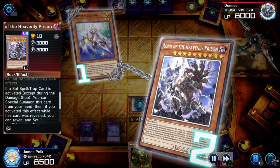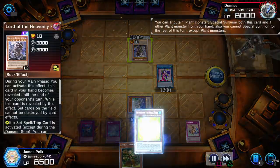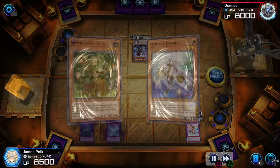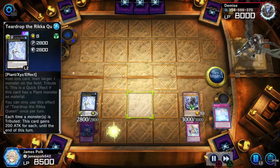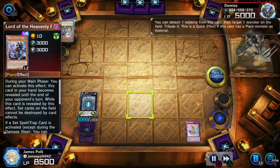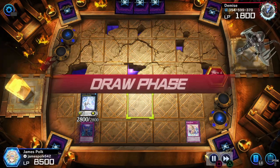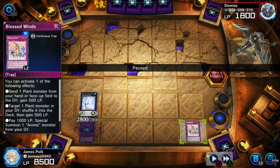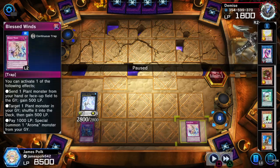Lord of the Heavenly Prison. Gloss out Lord of the Heavenly Prison, tune to Snowdrop — should be the Dancepeon, make them level 8. All from Snowdrop, Xyz into Teardrop Sheet, tribute Snowdrop, take the Lord — 3000. Teardrop ship it, the Lord boost 3200. Based off this board we got quick effect tribute negate, and then Blessed Winds to pick literally any of the three effects. Do we have an Aroma target? Three of them — nice.